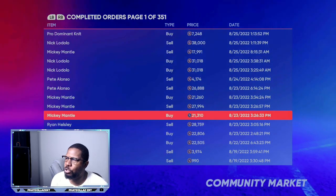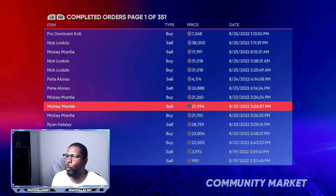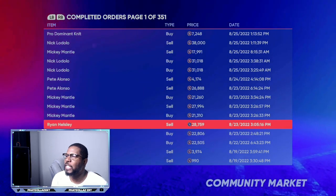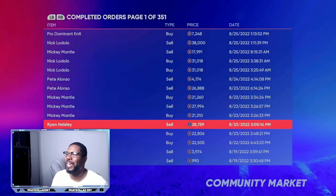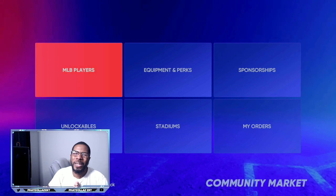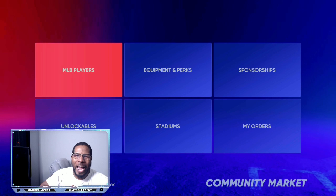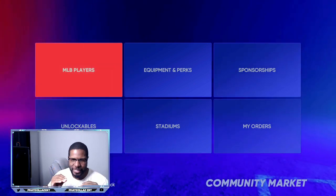I bought Mickey Mantle for 21,000 and sold for 27,000. Ryan Hazley I bought for 22,000 and sold for 28,000 — keeping that 3,500 to 4,000 profit going over and over. If you enjoyed the video, drop a thumbs up for more MLB The Show 22 stub methods. Today's hot card: 97 overall Nick Lodolo — flip them before the gaps get smaller!